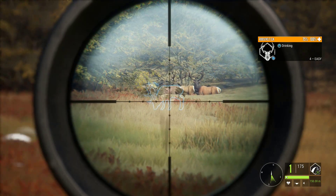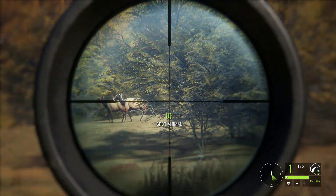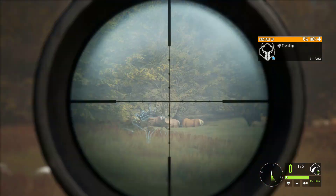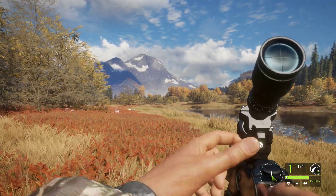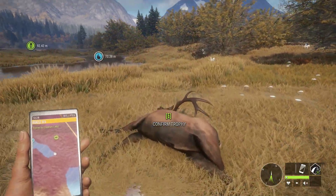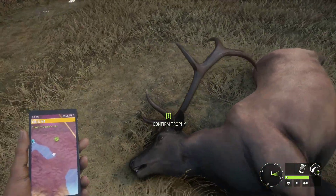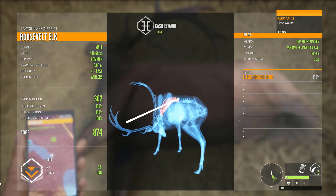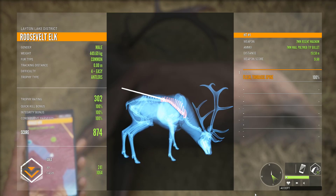I've come across a level four elk. We've got a bunch of other ones coming in — I don't see anything worthwhile, so we're going to go ahead and drop this big guy. Just like that, look at them all go. We've got another four easy — has he got a rack on him? We might have to go and track him down too. We'll pick this up and see how we did. It is our third kill, our second gold — 302 trophy rating gave us a big old score of 8.74. Very nice.